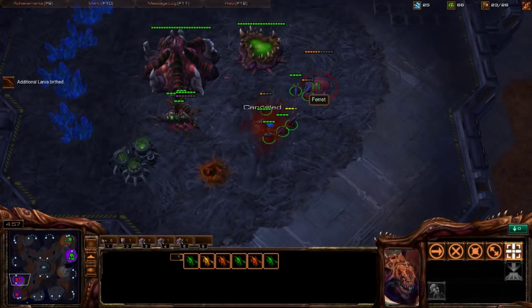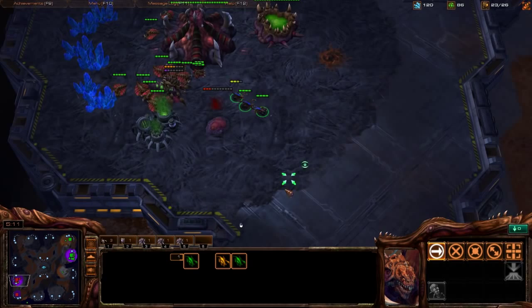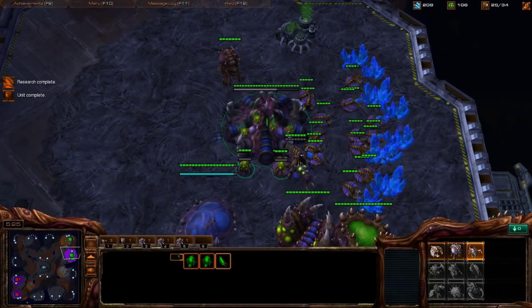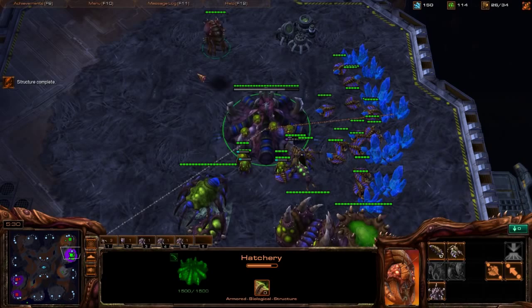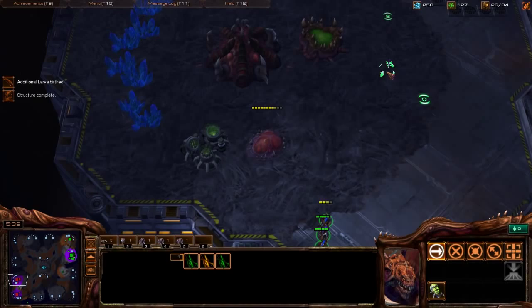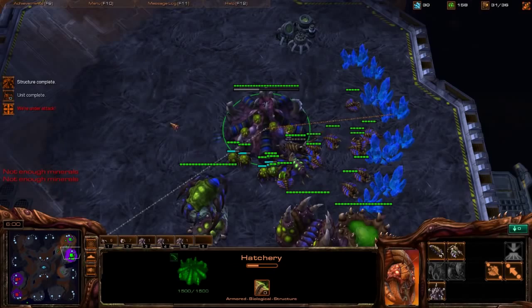There are a lot of Spine Crawlers at his base — let's take those out first. Larva inject again, build a couple more drones. We can target down the Queen. If he comes with drones, we just pull back — he's not mining. Meanwhile we get ready to transfer drones. Speed is done — start making more Zerglings and pop back in to do a little more pressure, keep building Zerglings.